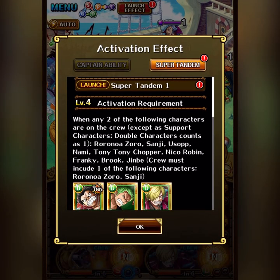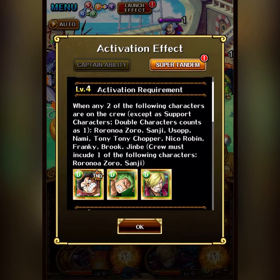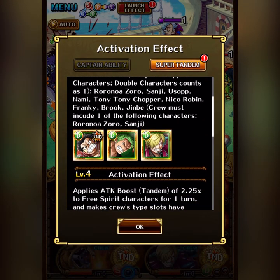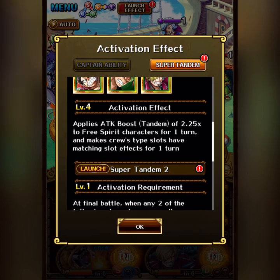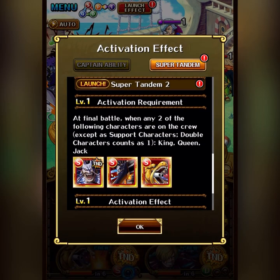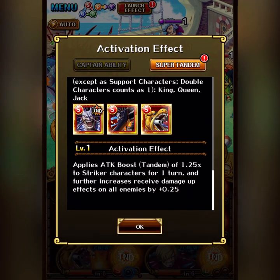And if you push the Launch Effect button, you get up the Super Tandem Activation Effect, and here we see we got one route, which is the Luffy route, where you're united with Luffy, Zoro, and Sanji. And if you scroll down, we get to the next route, which is the Kaedo route, where you have Kaedo, King, and Queen. The unit who can activate Super Tandem — in this case Kaedo — has the Tandem Mark, the one with the Super Tandem.